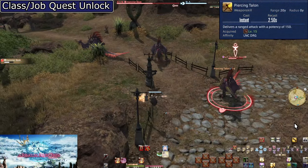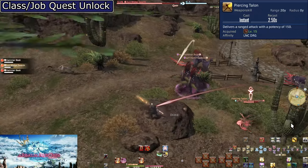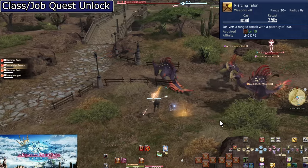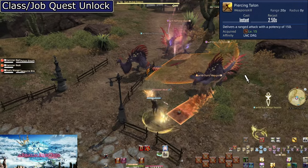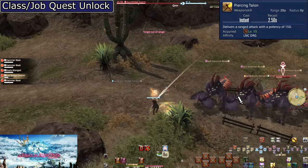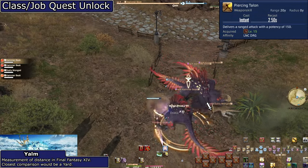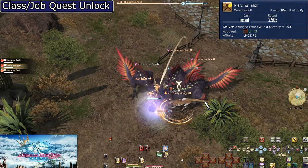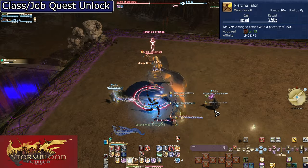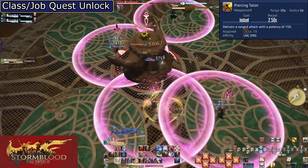Level 15, Piercing Talon. This is the first of our skills locked behind class or job quests — do your quests and get your skills. Avoid this button as much as you can; it's not great. It does 150 potency of damage, but you can use it from up to 20 yalms away from the target. There are a few places you will be out of range of an enemy, but at later levels we have better options for distance. Get into the habit of not needing to use Piercing Talon — it tends to be a trap many newbies fall into, relying on their ranged attack even when they have no reason to.